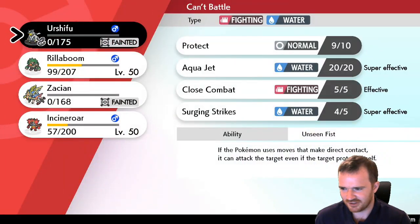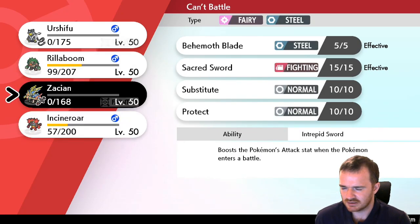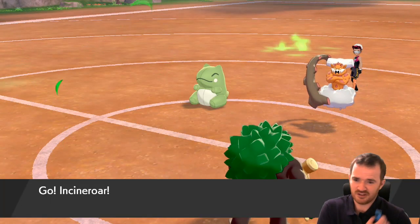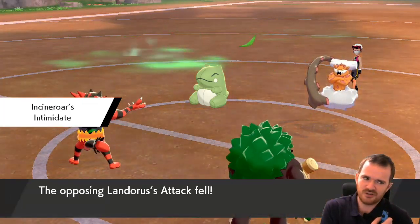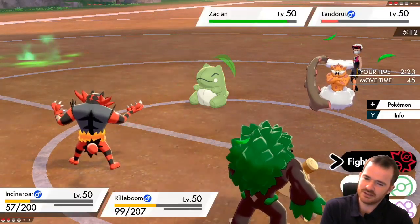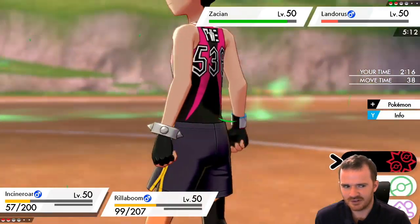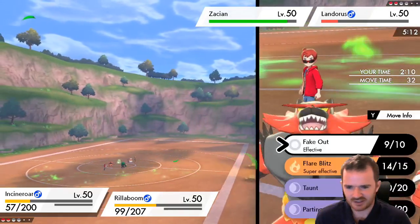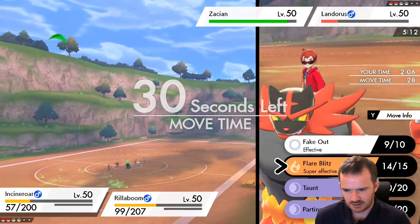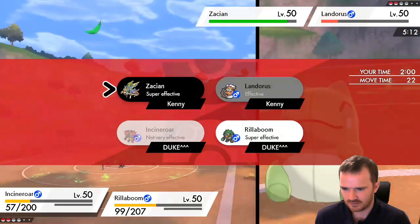I'm trying to think what I could have done differently here. Preserving Zacian probably would have been a better play, but I think they just out-positioned me at the start. I did a good lead into this because they had Rillaboom Incineroar to start off with — I thought it was just going to be a Fake Out contest. So I brought in Urshifu and did one Fake Out, and that actually worked. I just don't think I had enough to follow through.